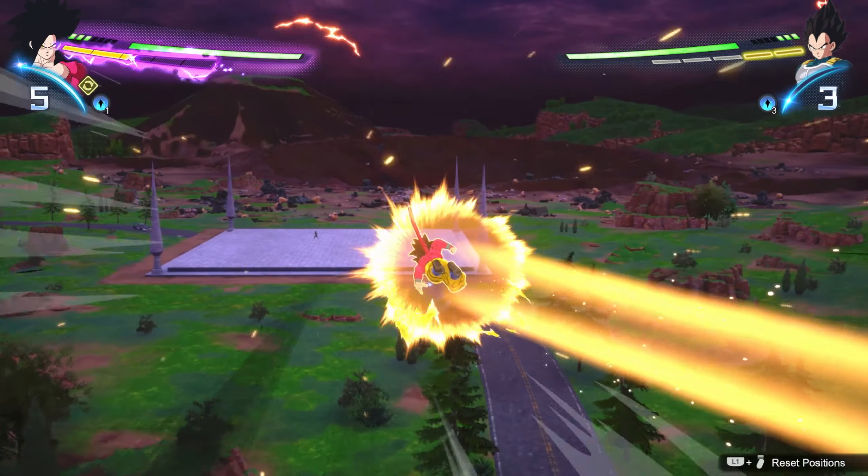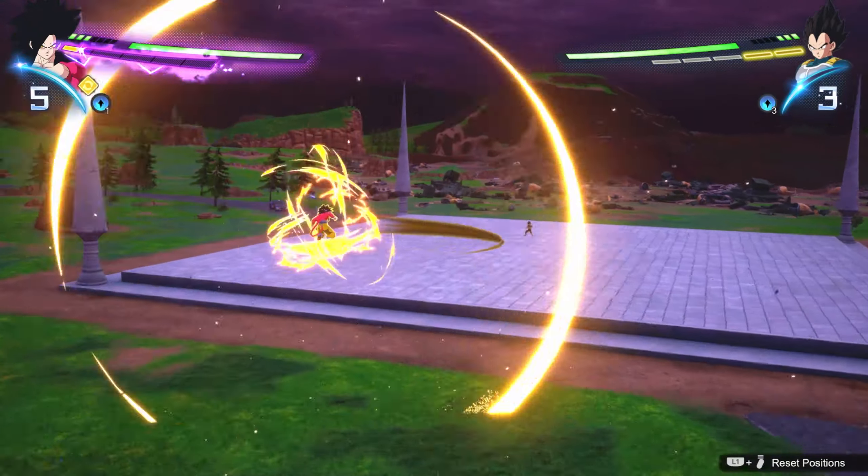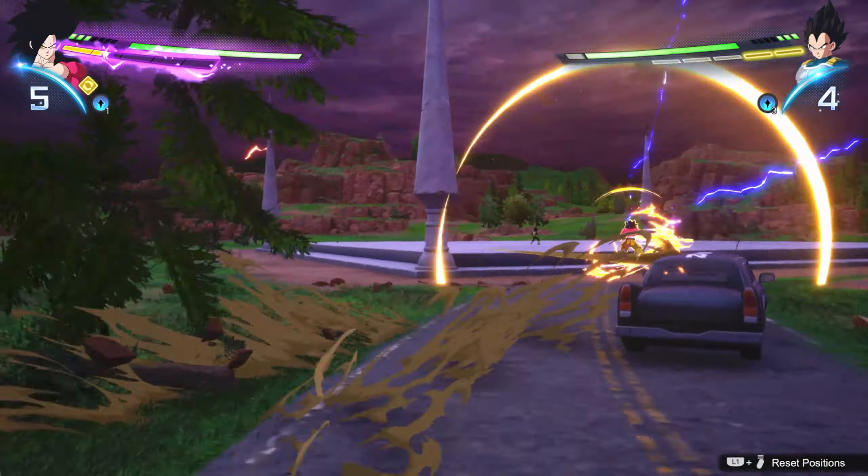In today's episode of Key Techniques, I'm going to show you guys how to take the regular dragon dash — it looks like this — and turn it into this. Literally all I'm doing while in Sparking mode is just tapping R1.